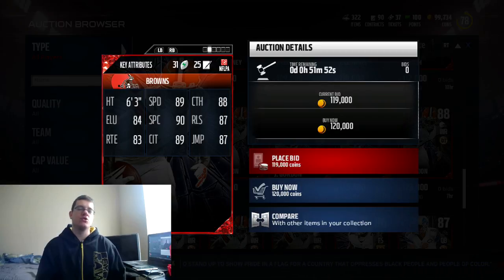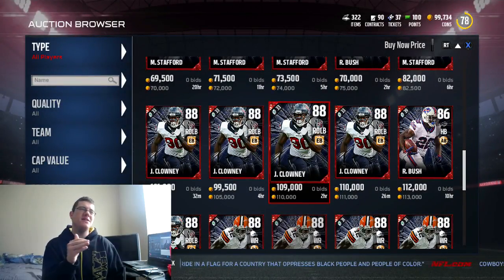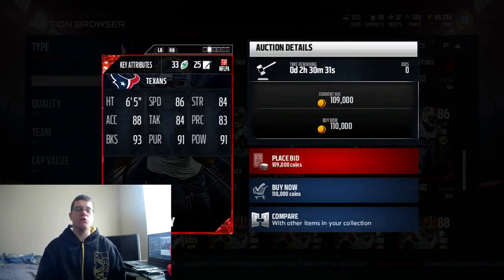The 88 overall Flash Gordon — Josh Gordon — got a card: 89 speed, 88 catching, 90 spectacular catch, 87 release, 89 catch in traffic, 87 jumping, and 84 looseness. If his card goes down in price below maybe 70k, I might pick him up.